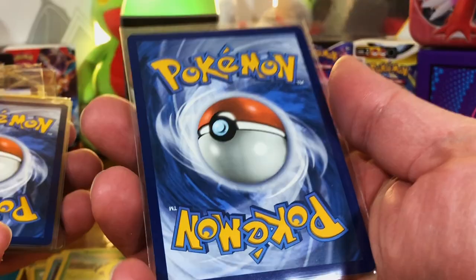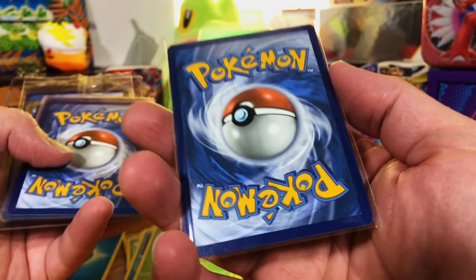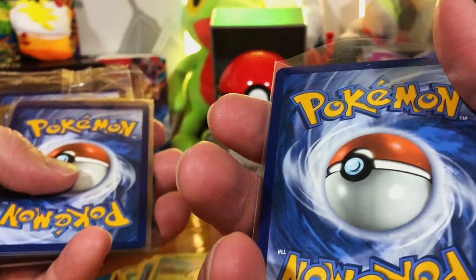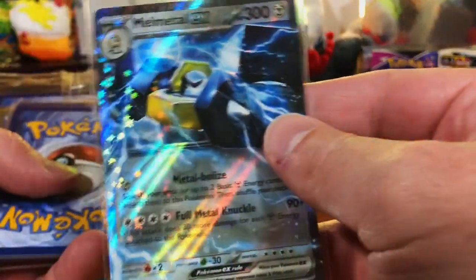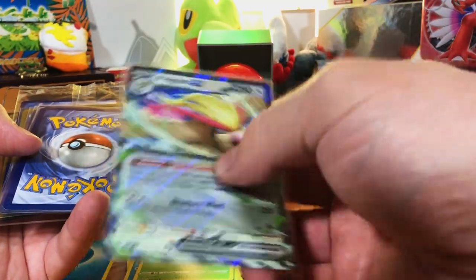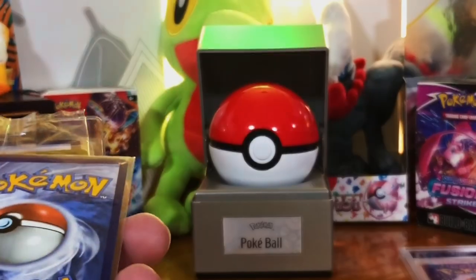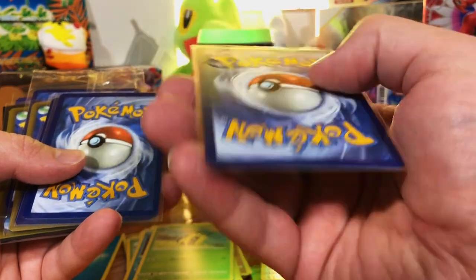All the cards they send are so good. Even the vintage ones — they take good care of their cards and they do not send you crap. That 10% off code is down in the description, use it. Melmetal EX from Obsidian Flames, still looks good. The Pidgeot EX from Obsidian Flames. Looks like we're getting a lot of Obsidian Flames today — I will not complain about that.